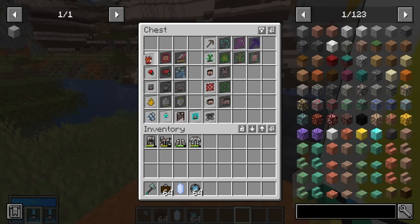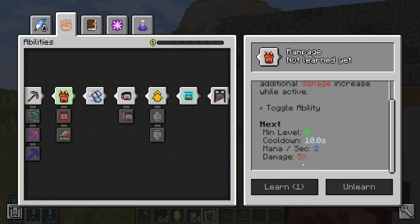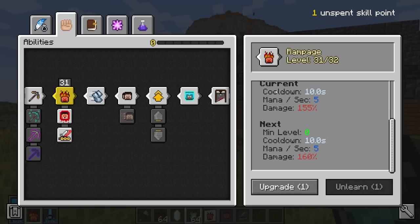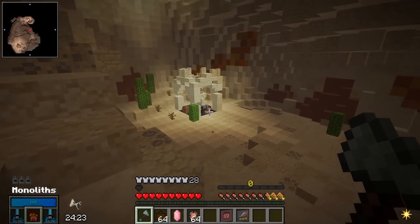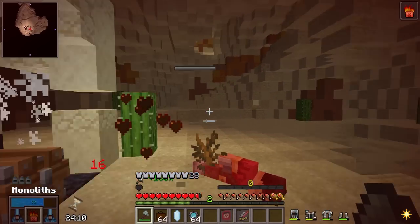Moving on, we have an old favourite in Rampage, and the new abilities for Rampage are Vampire and Chain. Normal Rampage gives you a 5% damage boost at the cost of 2 mana per second, which is fine. Once you start pumping a bunch of skill points into it you can get to absolutely crazy numbers like 160% extra damage — so 260% damage in total. The easiest way to show this off is to run straight at a POI: proc Rampage and they're all dead. Nice and easy.